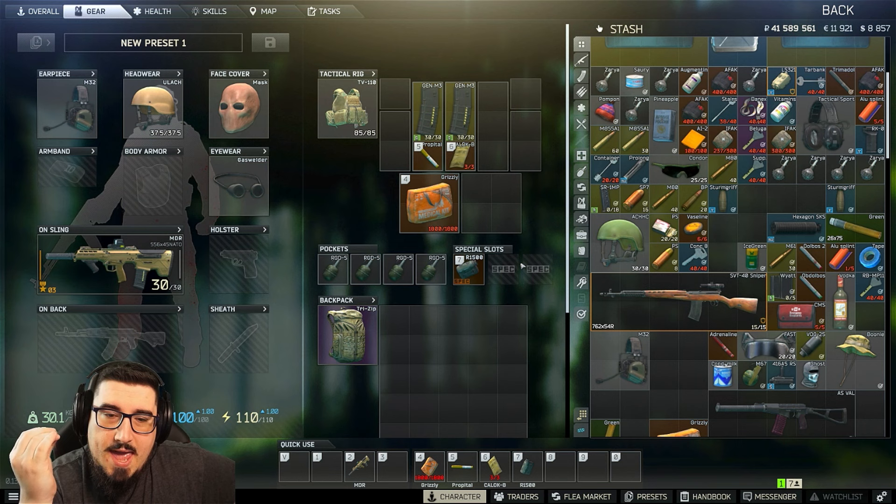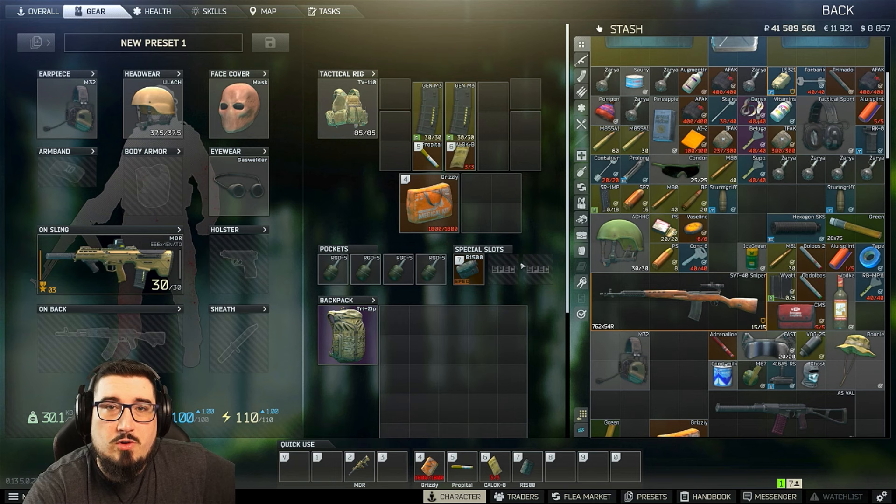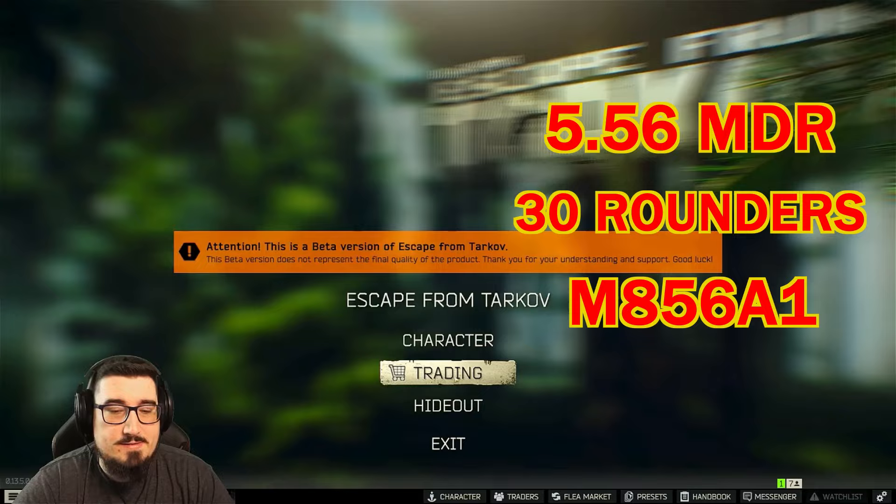I'm gonna show you guys the gun that I use and what I think is decent. If you guys are trying to farm him, you can use whatever gun you want as long as you know how to kill him. In my opinion, the 556 MDR with a 30-round mag of 856a1 is a solid choice.